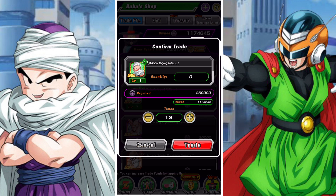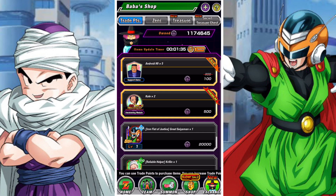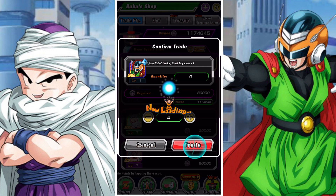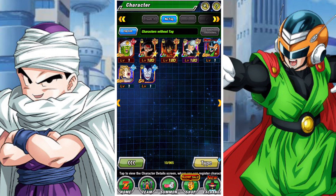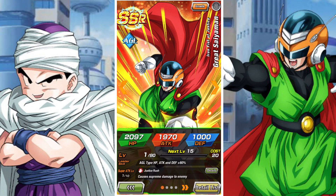Buy the unit and grab as many as you can. As you can see, if you buy the necessary 14 copies to max out a unit you're going to be very short on Bubba Points, which is fine if that's what you want to do. I personally always like to have a stash of Bubba Points — they are useful for getting items during anniversaries when the Bubba Shop sales are up. Obviously some people might have more than me, some people might have less.